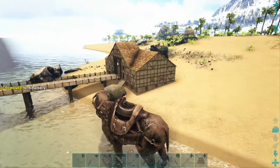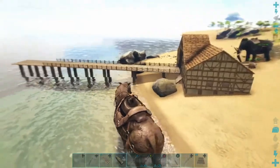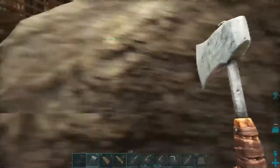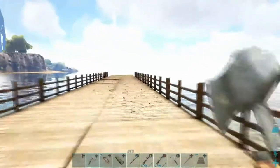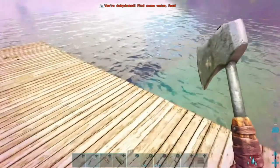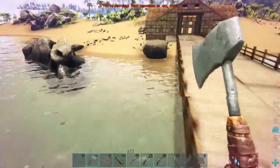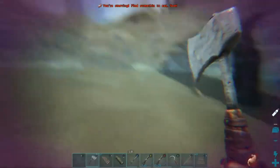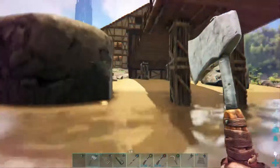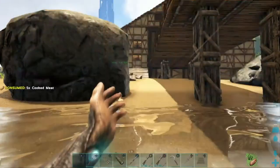I think that finishes up pretty much the first part of this little boathouse area. Now we need to start working on this dock. Let me show you what I got planned — I'm going to do this off camera but I want to show you what I want to do out here. We'll go all the way out to here. Oh, we're dehydrated — luckily we're right next to a whole bunch of water. We're starving and dehydrated too.